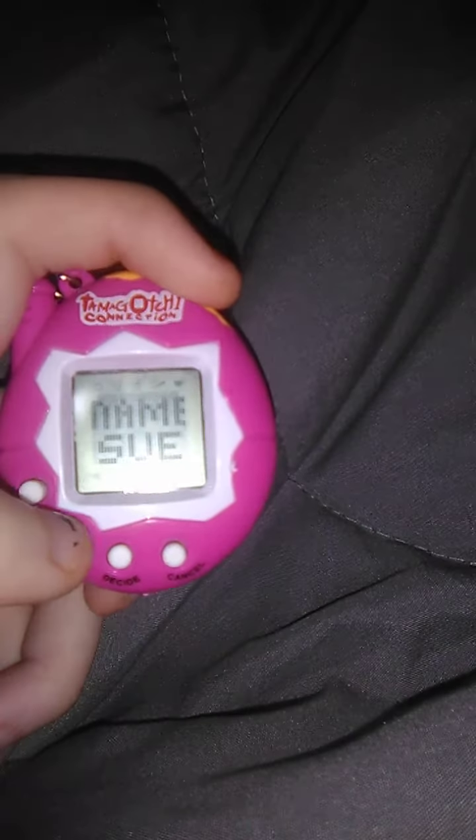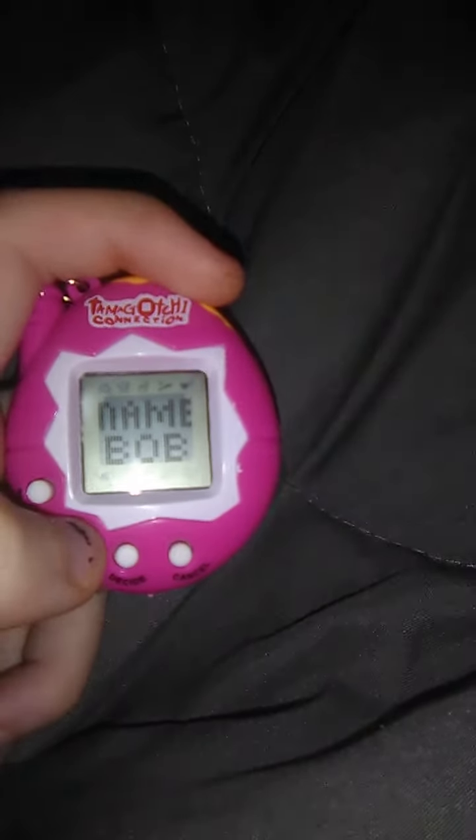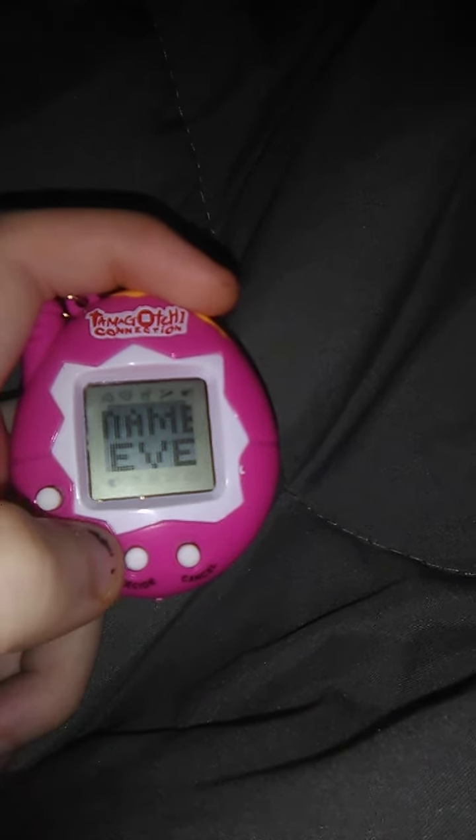Then you click through the name options with select and click decide when you find one you think will fit your pet. You will get an animation and your pet will show up.